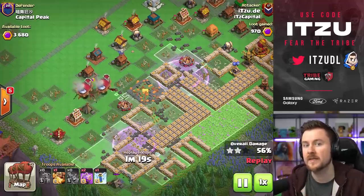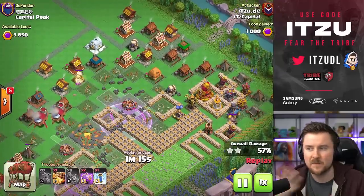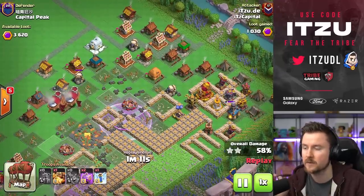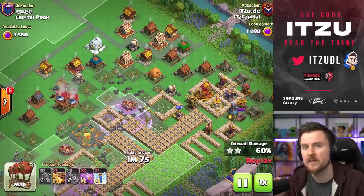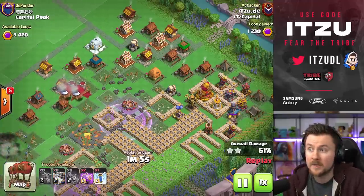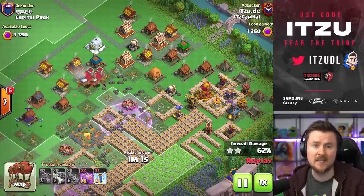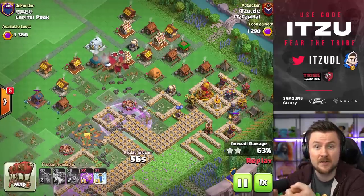Those troll teslas are a lot of times protected by traps. And for some reason — this is something I'd actually like to see nerfed — the graveyard can trigger traps. I don't know why, because in the home village skeletons cannot trigger traps. Have you seen anyone dropping a skeleton spell in the home village to trigger a tornado trap or defensive skeleton traps?